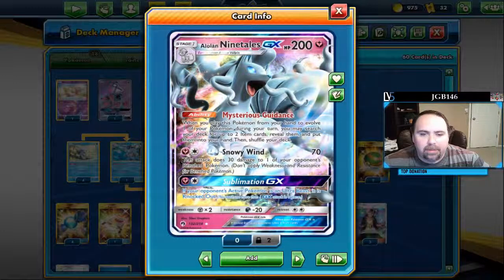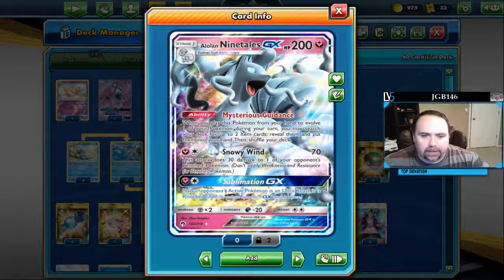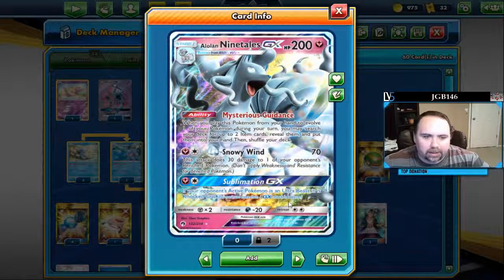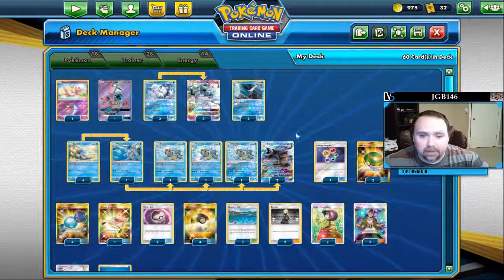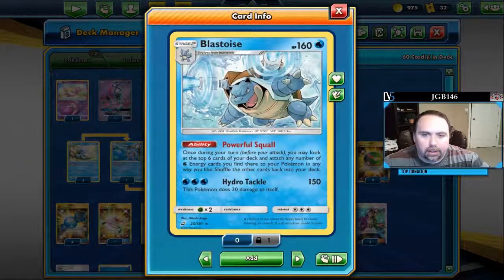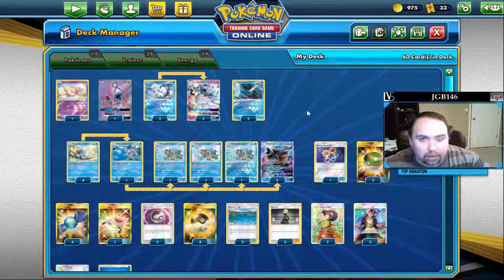Part of me would like to find a way to play a Fairy energy in here as well. If we did it as Rainbow energy, it would technically work for Blastoise GX's attacks, but it would not work with the Powerful Squall ability, which is the reason I haven't tried anything further to make that work.